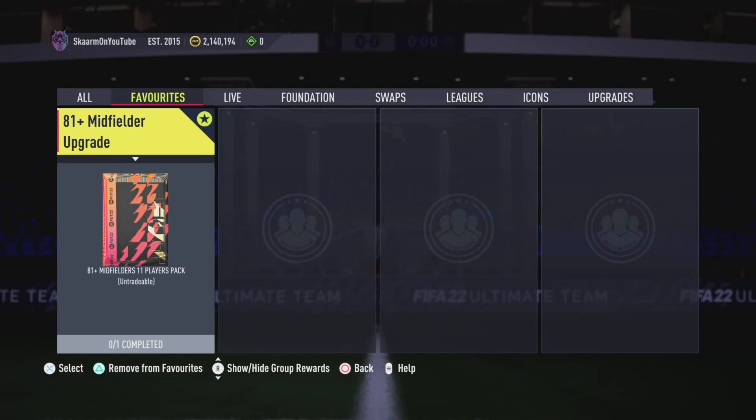What is up guys, it is Skarm, and for today's video I'm going to be completing the 81 plus midfielder upgrade SBC pack. You get yourself 11 players in return for completing this SBC — all players are 81 rated or above and they are midfielders, untradeable players.